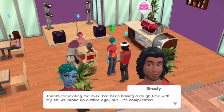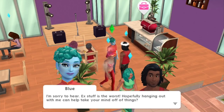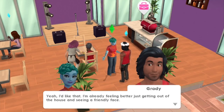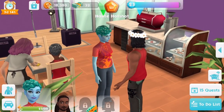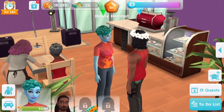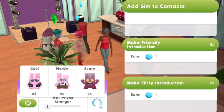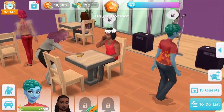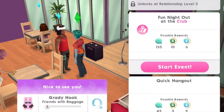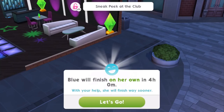Thanks for inviting me over. I've been having a rough time with my ex. We broke up a while ago, but it's complicated. Ex stuff is the worst. Hopefully hanging out with me can help take your mind off of things. Yeah, I'm already feeling better just getting out of the house and seeing a friendly face. They're both getting out of situations where you would put on your Facebook status 'it's complicated', so they're not necessarily looking for a super serious relationship right now. Day number two, rocking immediately after day number one.